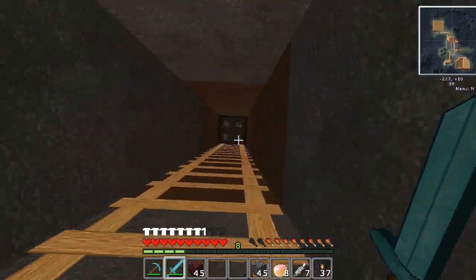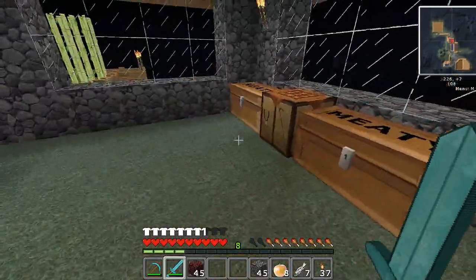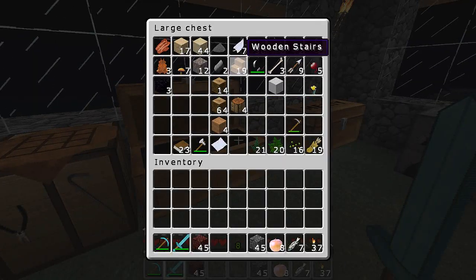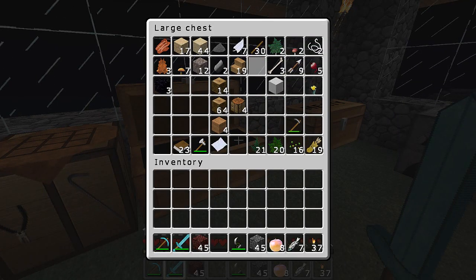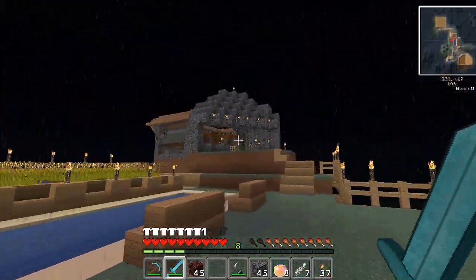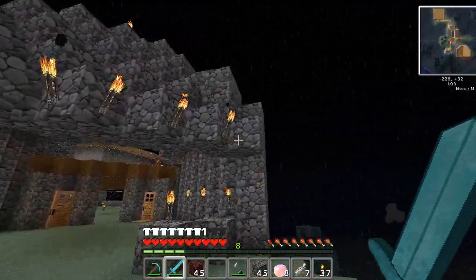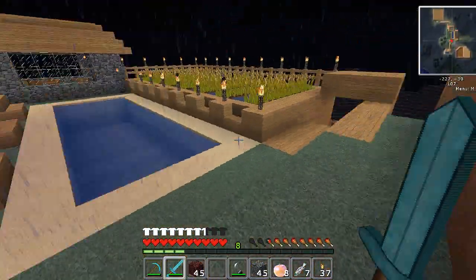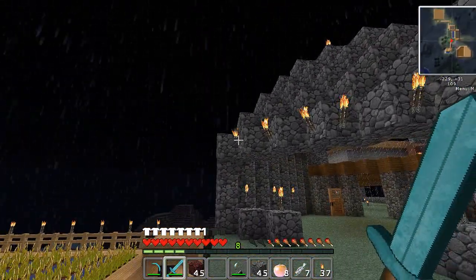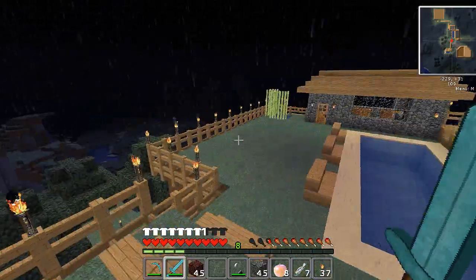All right, I got some netherrack now. I need my flint and steel. What I'm thinking is — how cool this will look — we're gonna put some flaming blocks right up there on that corner. It's gonna look good!